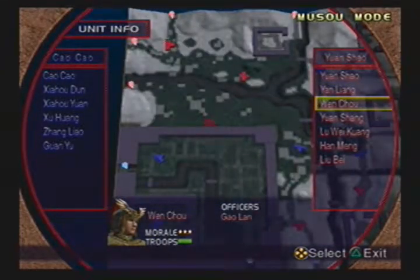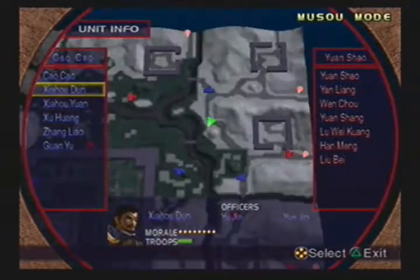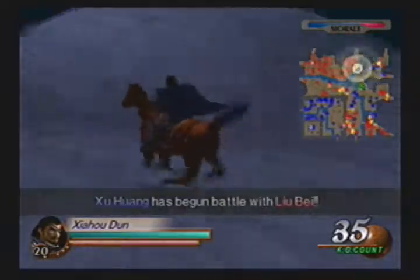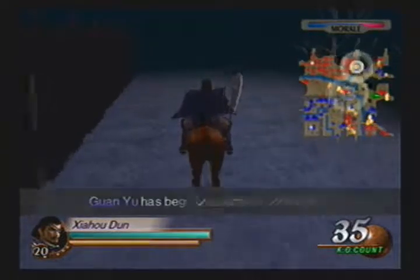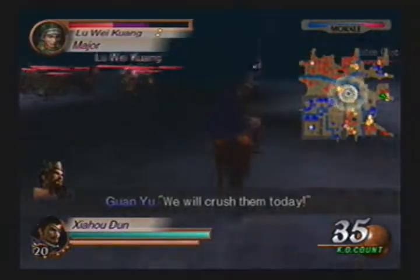I want you all to bear in mind a few things. When it comes down to Guan Yu, the main thing you want to do is make sure that he meets up with Liu Bei and Zhang Fei, so that Liu Bei and Zhang Fei will retreat. If you try to take on Zhang Fei and Liu Bei when they are reinforced, they are going to be pretty tough. And last time I checked, I think Zhao Yun was also in that battle as well.